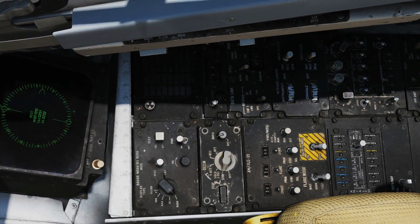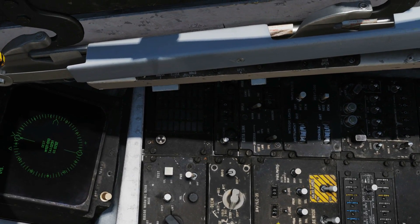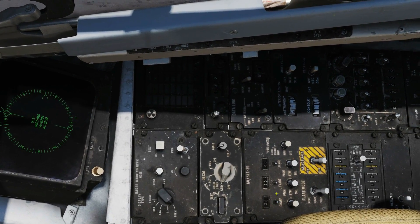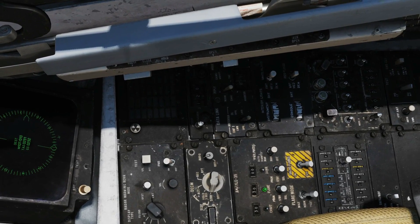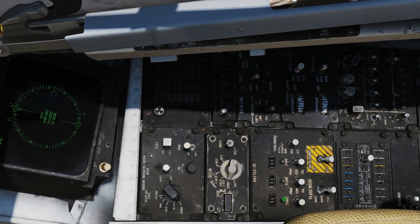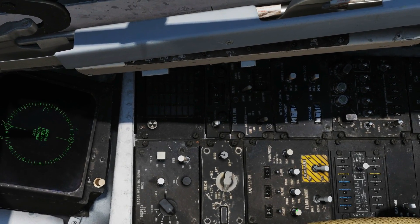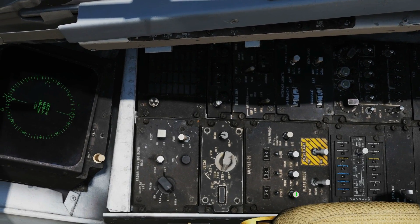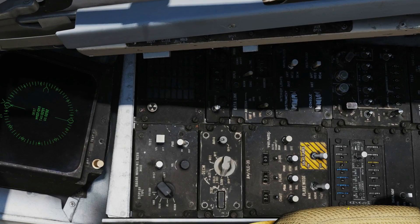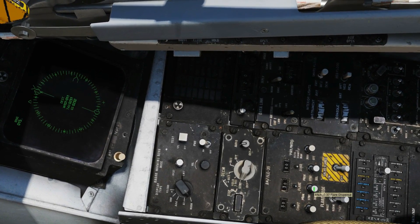Set each counter to 30 — use the mouse scroll wheel while hovering over the button. Next is the dispenser button, another way to fire. Left-click on the chaff button fires a single chaff; right-click fires the program we set. Same for flares: left-click is single, right-click is program. Jammer is the same but irrelevant for now.